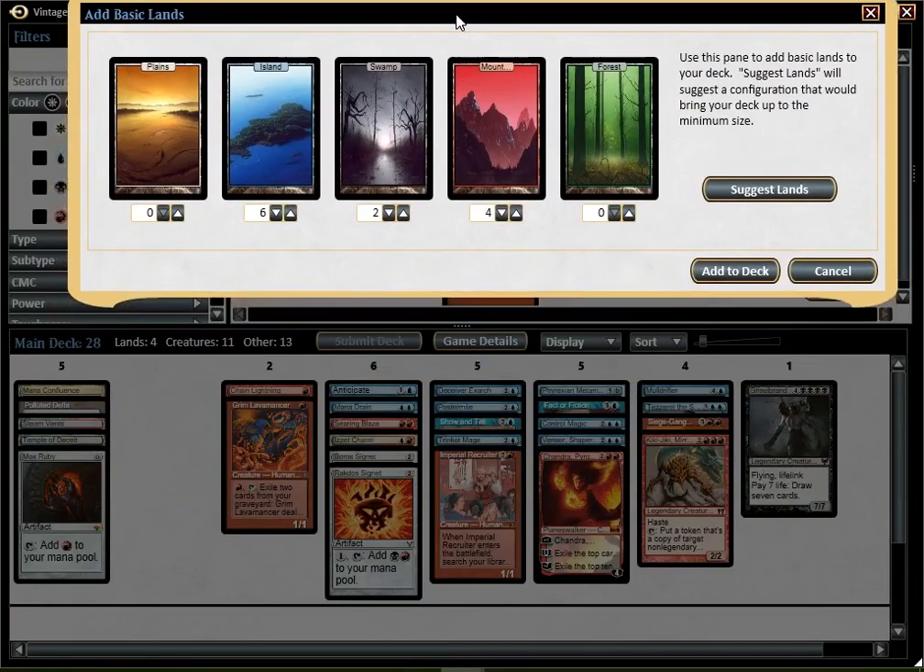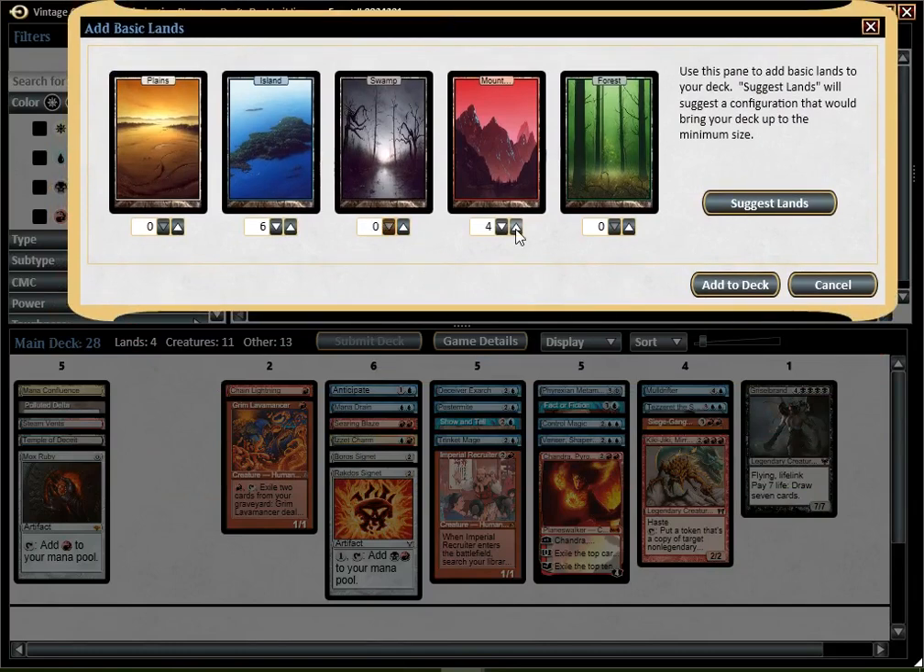Probably gonna add... actually, I don't need any Swamp. So 6 Island, 6 Mountain would be 10 Blue sources, which is just enough. Just enough for turn two Mana Drain, I think. Would like 11, but it should be good. And 12 Red — 12 Red is actually a bit too much. I think I can go 11-11, because both my Signets produce Red and no Blue. And I have the Mox Ruby that's already Red. 11 Blue... I've got 3.5 because sometimes I won't be able to fetch the basic if I already have that. 11 — yeah, that should be kinda good.